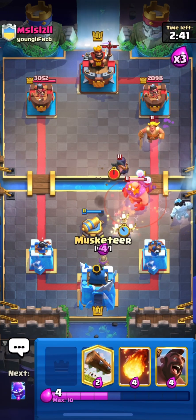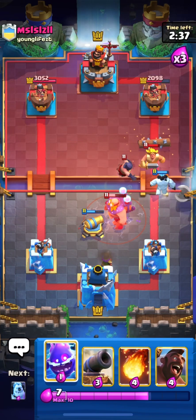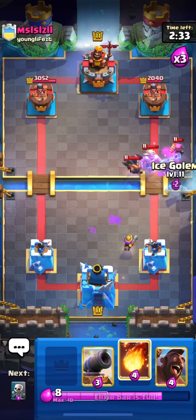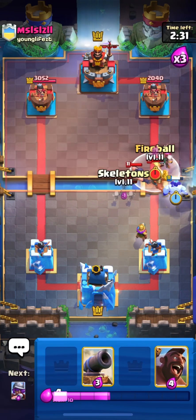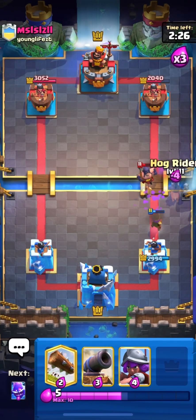Our hog is getting some connection guys. Let's put down our musketeer — he also has an executioner. This was not a good log on our path; we could have done it better. But let's fireball here, and we also got a bandit — nice.